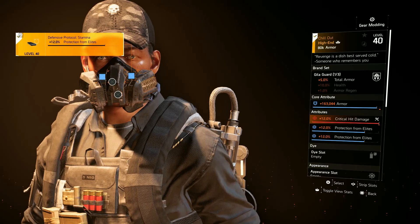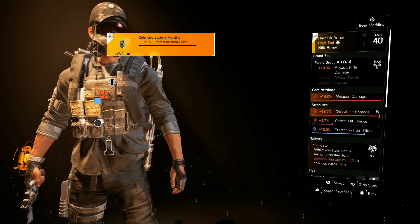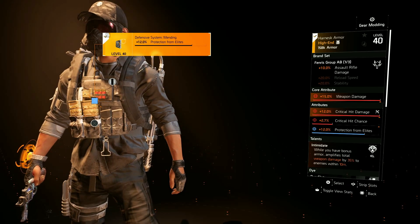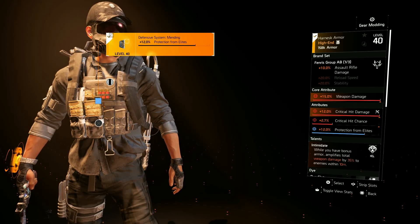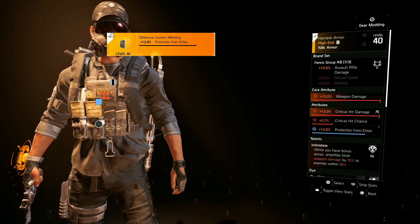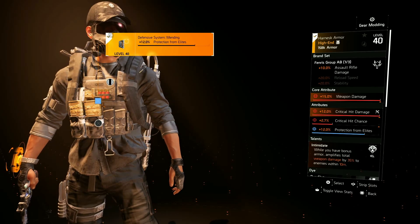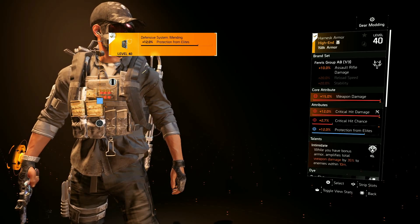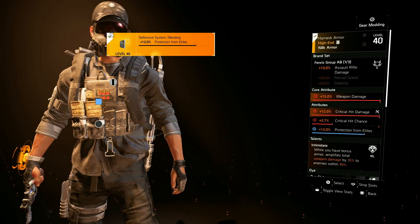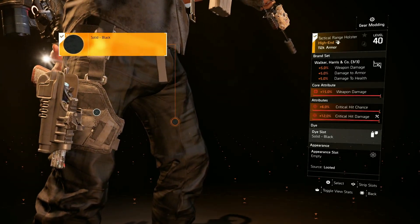For the chest piece I'm using one piece of Fenris Group for the extra 10% assault weapon damage. The talent is Intimidate: while you have bonus armor, it amplifies total weapon damage by 35% to enemies within 10 meters. This is how we're going to be increasing our weapon damage. We have Protection from Elites modded on here and on our backpack as well.